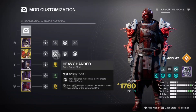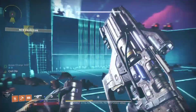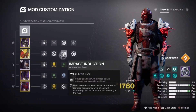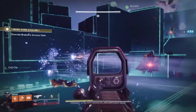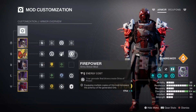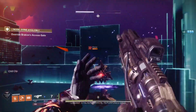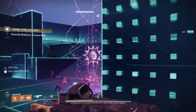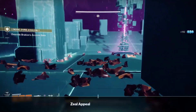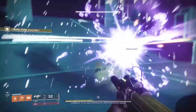We have Heavy Handed — another way to create orbs of power to take advantage of Volatile Flow, as powered melee final blows create orbs of power. Then Impact Induction — causing damage with a melee attack reduces our grenade cooldown. And Fire Power — grenade final blows create orbs of power. So we have three perfect ways to make orbs of power, and we're leaning into getting our grenades back quickly with Impact Induction.